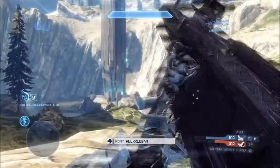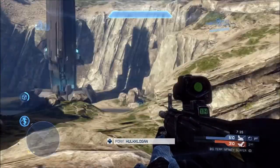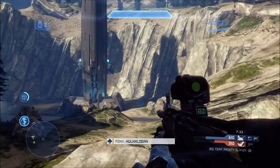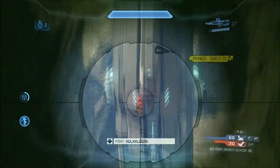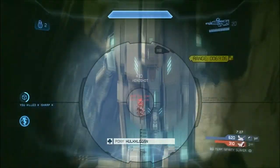As you notice too, the DMR has — I'm not sure if it had it in Reach — but it has like a range finder kind of thing, as you can see on the yellow thing right there. Pretty neat, pretty nifty — just a little detail here and there.